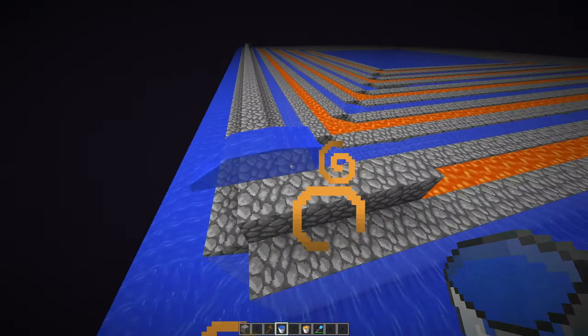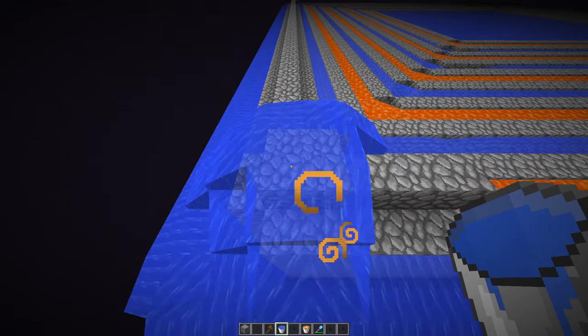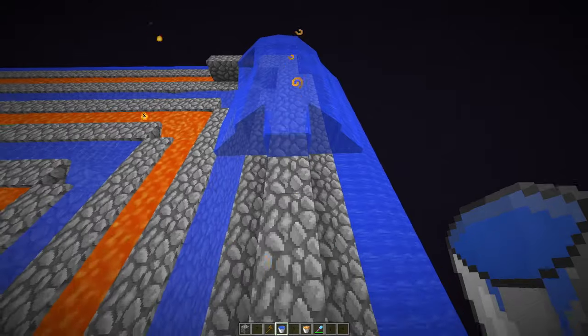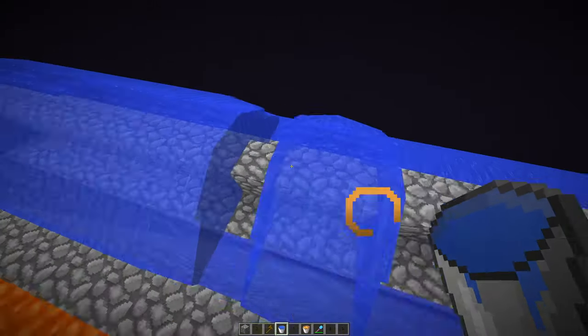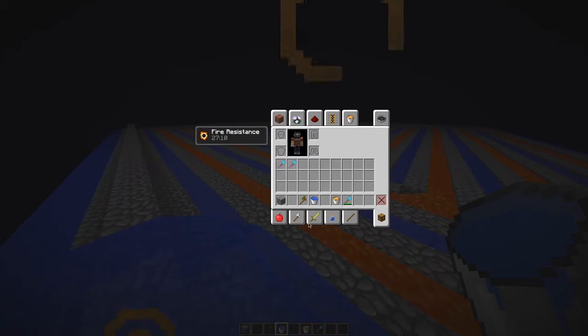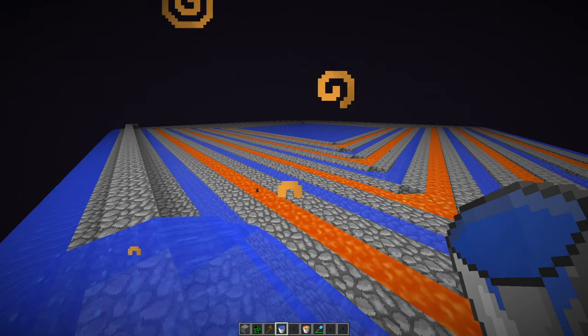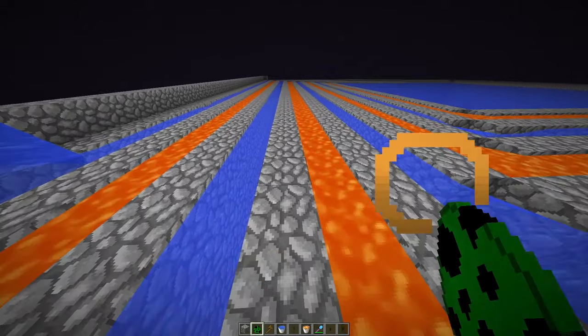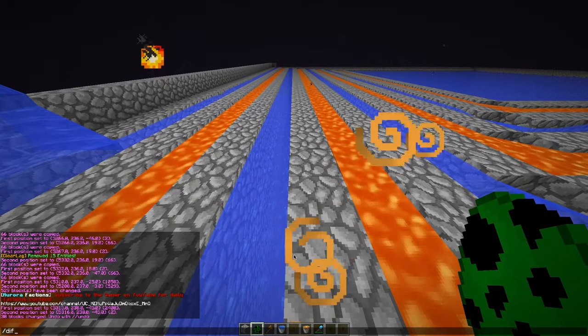Place cobblestone on every single block, then place water on every single block on top. This is to stop people from creeper-egging your walls and turning them into obsidian. I'm just going to grab a creeper egg quickly to show you what people can do.